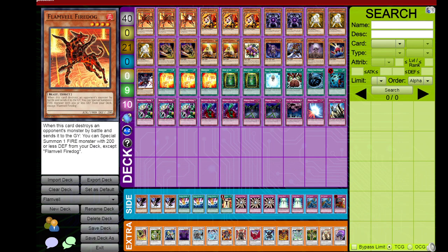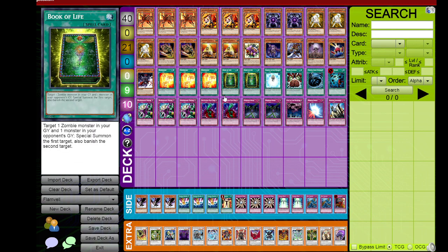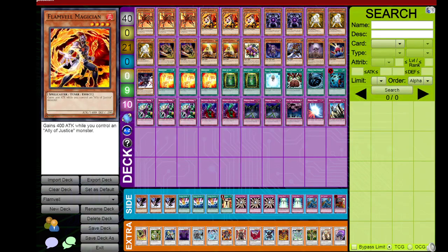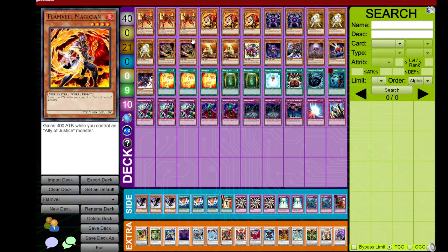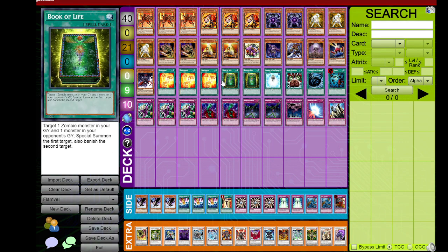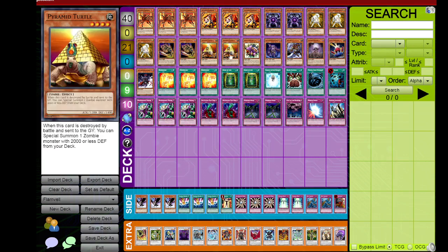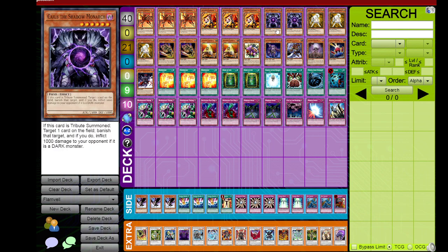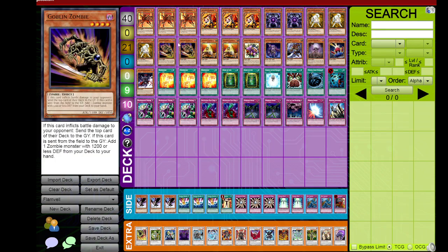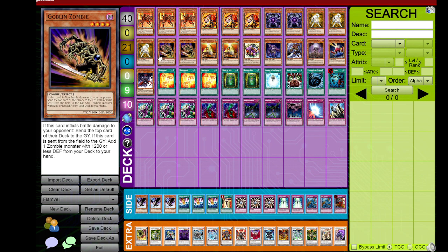We started this about a week ago where it was just regular Flameville, and I didn't like that version very much. I felt like it was the weaker version compared to the zombie variant because it just didn't have any power plays outside of Rekindling or resolving a Fire Dog. It lost harder to decks like Blackwings and Monarchs, and anything related to Icarus Attack hitting your floaters or banishing stuff.